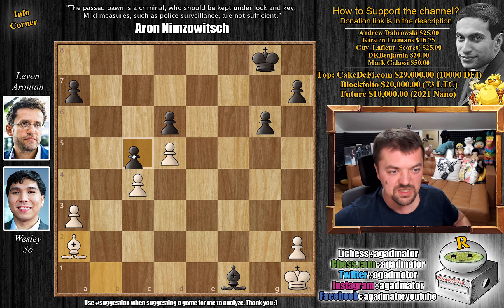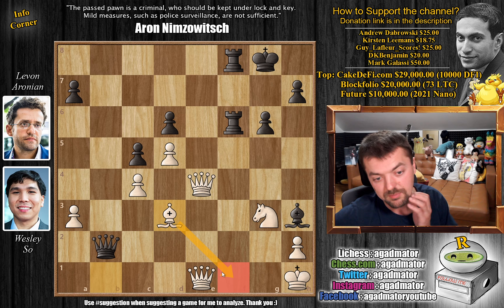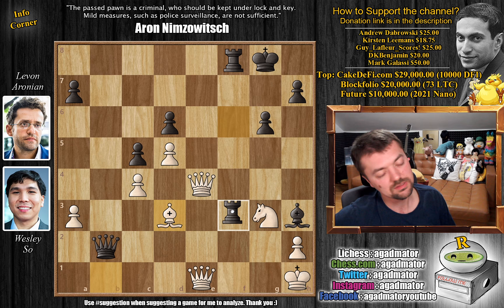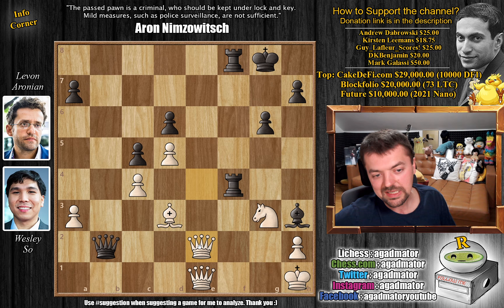These pawns are on dark squares, so white really doesn't have any targets for the bishop. After queen to b2, bishop to d3 was played — it seems like we've added another piece to guard the f1 square. Now we have rook to f4. Rook to f3 was even better, but it's a rapid game and these guys don't have much time. Rook to f4 was played, and now Wesley gets queen to e2, offering a queen trade. Levon goes back queen to f6, putting all pressure on the f1 square, and Wesley is defending that f1 square with everything he has.